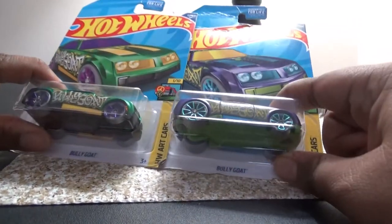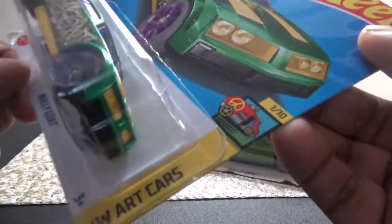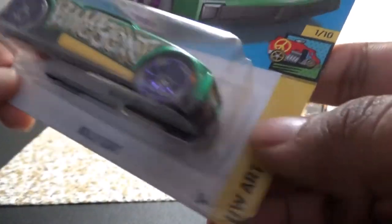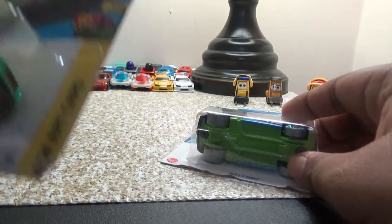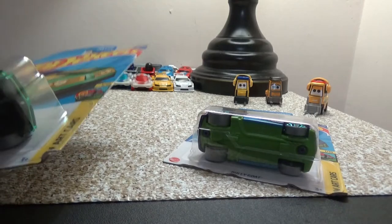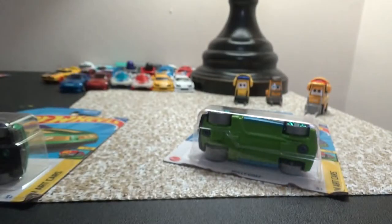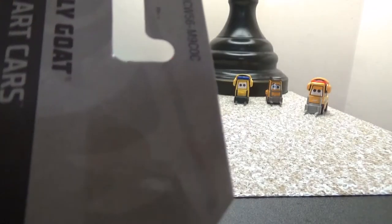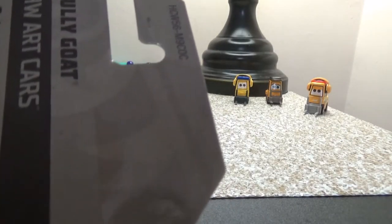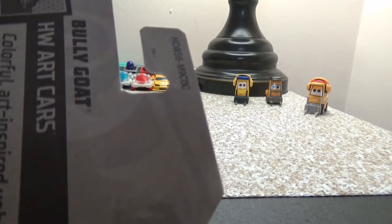Bully Gold is part of the HW Art Cars series, one out of ten. The package is a little beat up because it was the only one they had. This one is from the 2022 J case. The super for J case will be the Mustang, the treasure hunt will be 'Gotta Go,' and the purple Bully Gold is from the 2022 C case, where the treasure hunt will be Pixel Shaker — which I have not ever found yet.